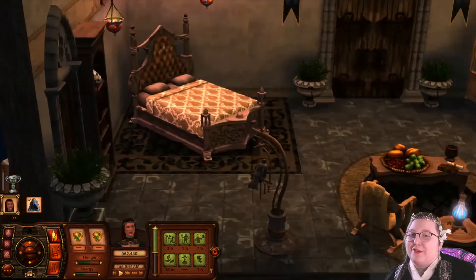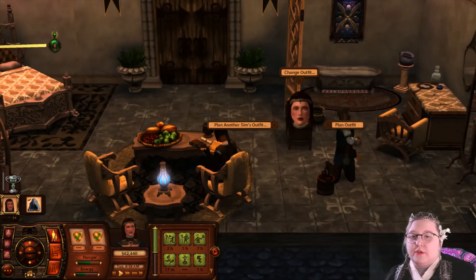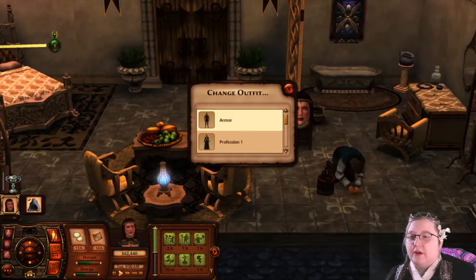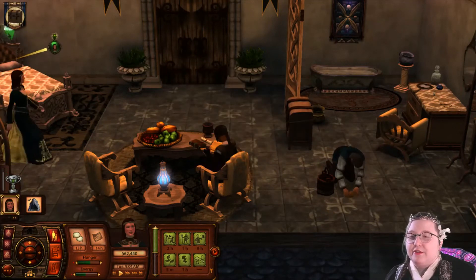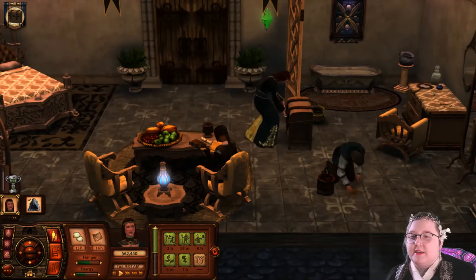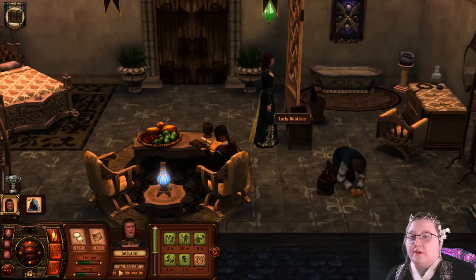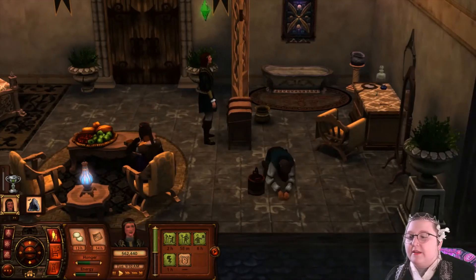This calls for an outfit change — that's right, scrub the flows. We are going to change our outfit to our adventure outfit. Cute. Good. Rugged.